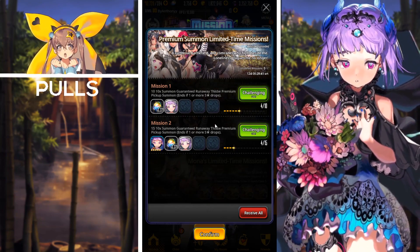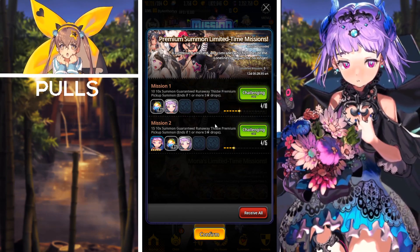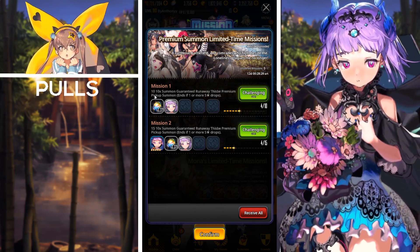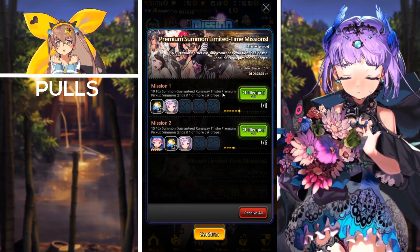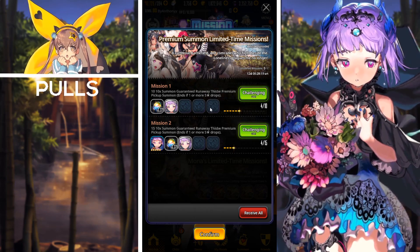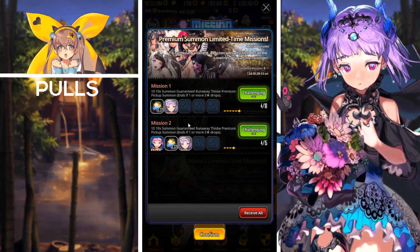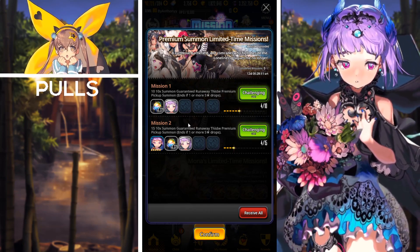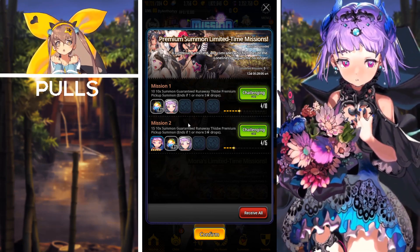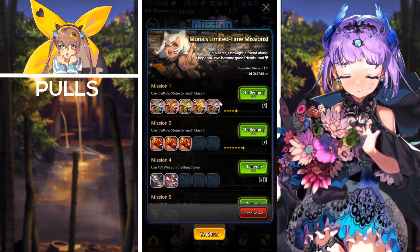Next up we have the Premium Summon Limited Time Missions. For this set you actually have to be pretty unlucky to obtain the rewards — you have to summon on the banner 10 or 15 times in order to receive these rewards. But if you receive a Thisby before the 10 or 15 times, you will not be able to finish these missions. So this set is basically to reward the player if they're unlucky with the guaranteed banner summon.